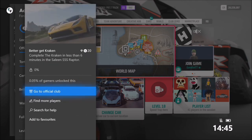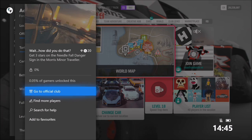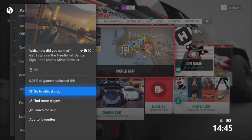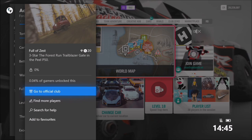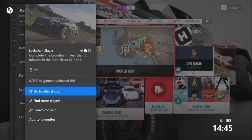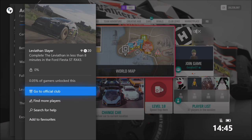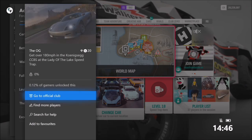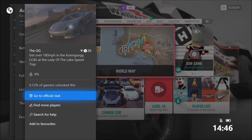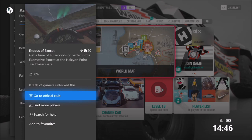The first one wants you to complete the Kraken in less than six minutes in the Saleen S5S Raptor. The next one wants you to get three stars on the Needlefall Danger Sign in the Morris Minor Traveller. The next one — the trickiest — wants you to three-star the Forest Run Trailblazer Gate in the PLP50. The fourth wants you to complete the Leviathan in less than eight minutes in the Ford Fiesta ST RX43. The fifth wants you to get over 180 mph in the Koenigsegg CC8S at the Lady of the Lake Speed Trap, and the last one wants you to get a time of 40 seconds or better in the Eximotive Exocet at the Halcon Point Trailblazer.